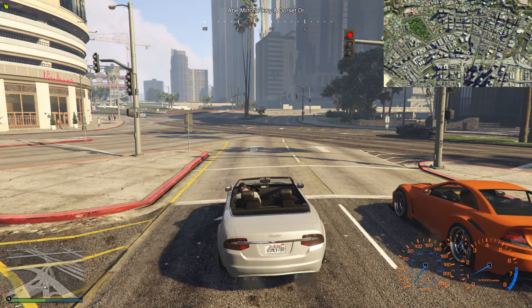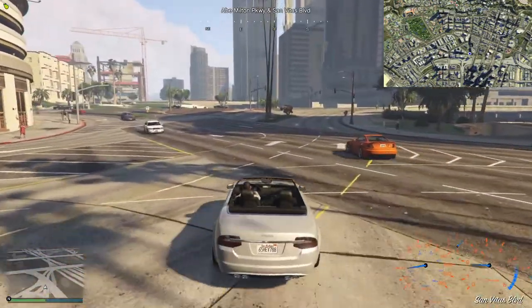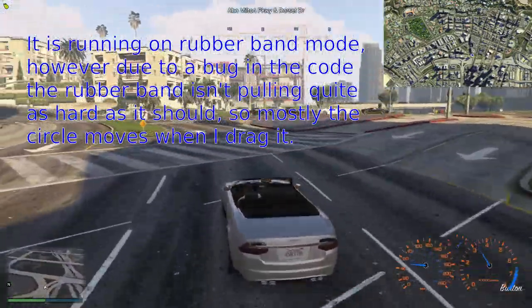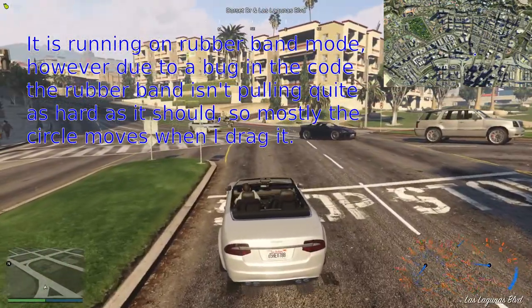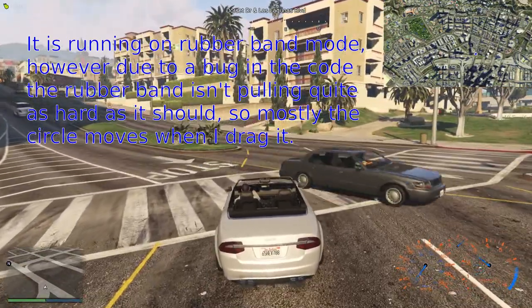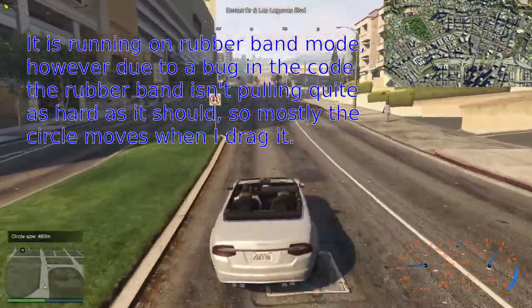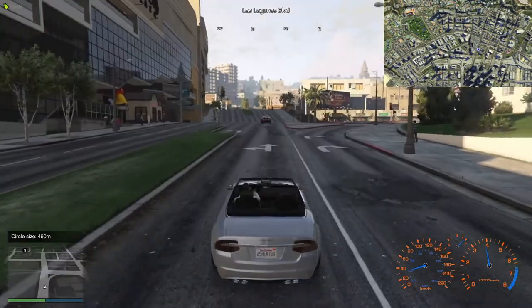I'm not 100% certain today because we had a little bit of confusion when we were trying to get the game started. But I believe the circle is based on the elastic band method today. So it's drifting around the city, but it's sort of tied to me by an elastic band, so it'll ping close to me eventually and will generally try and stay reasonably close to me. The hunters can use that to work out that I'm in a certain area of the city.